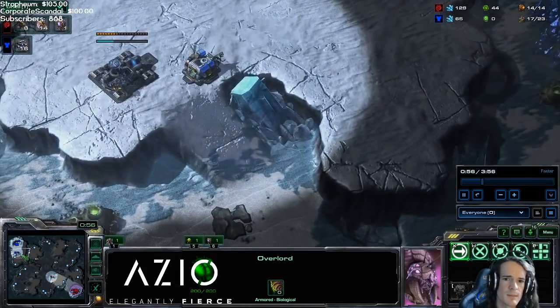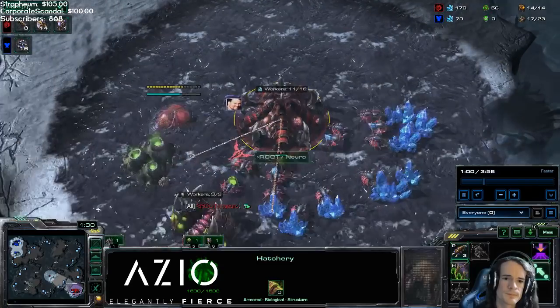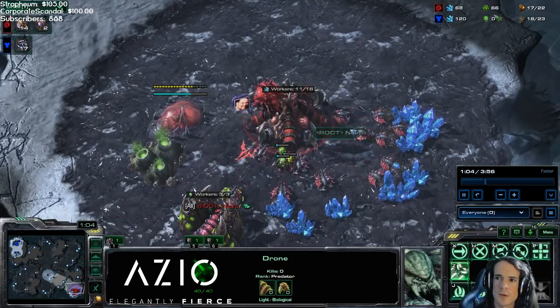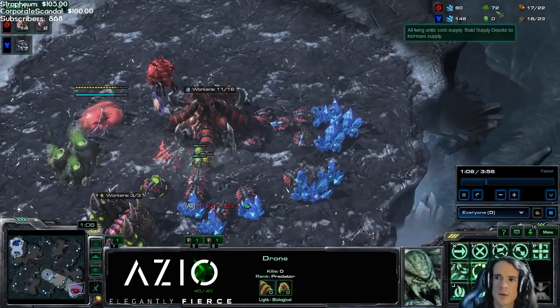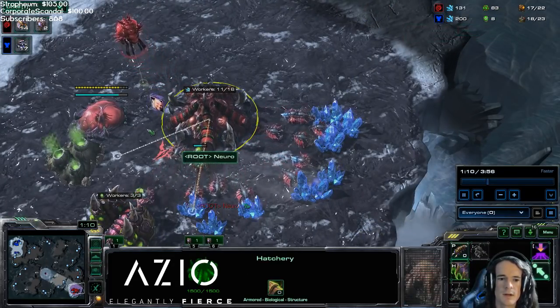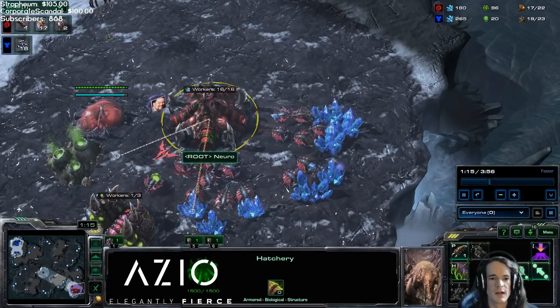This first overlord goes across the map to see what the opening is and also distract the Terran. When it pops, three drones. Then you want to watch your gas: whenever you get 92, pull one off; 96, pull one off; and then you'll have your last gas drone get to 100 and pull that one off as well. So you pull fully off gas.